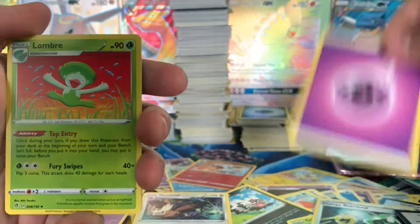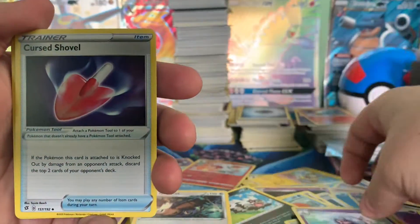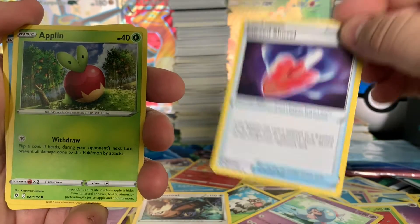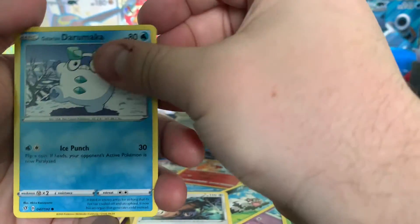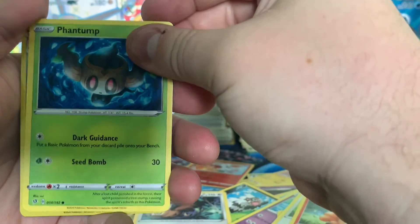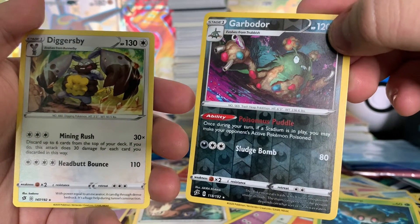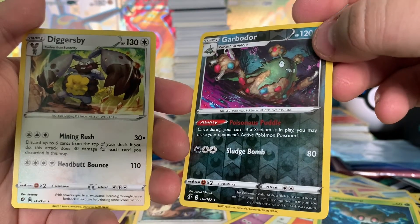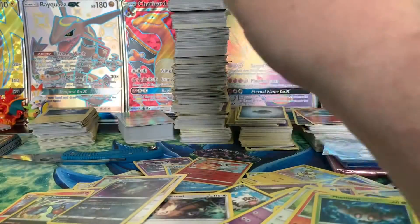We're starting off with a Psychic Energy, a Lombre, a Hat Rim, and a Cursed Shovel — don't try digging any holes with this, boy, because it won't work. We got an Apple or something. Bunny. Vulpix. A creepy boy. Reverse Holo. And there's the rare — these are both rares. Okay, we're moving on.